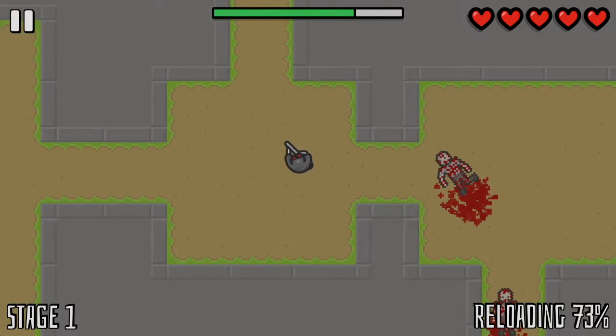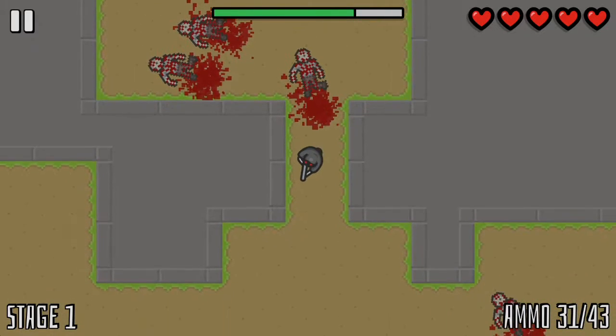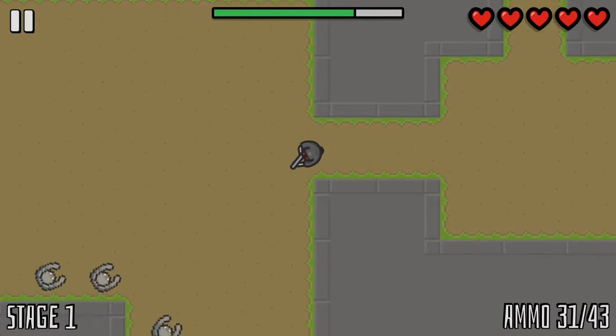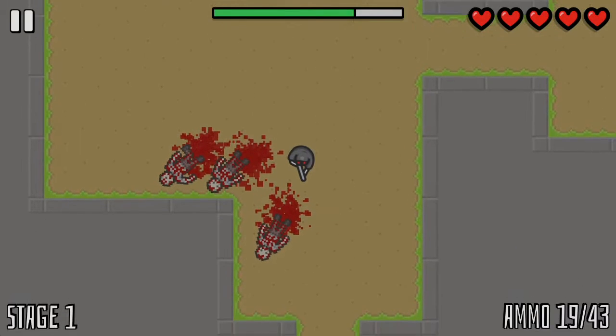The levels are still procedurally generated, but they're a lot more manageable in terms of gameplay. Killing all the zombies will progress you to the next level, where every level gets more and more difficult. This makes a lot more sense in terms of the backstory, because you're trying to get rid of the zombies — you don't want to be leaving any behind.